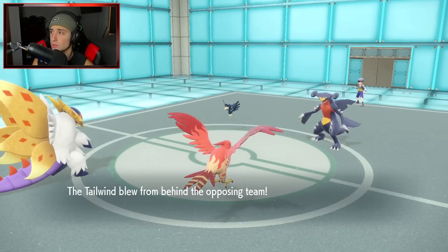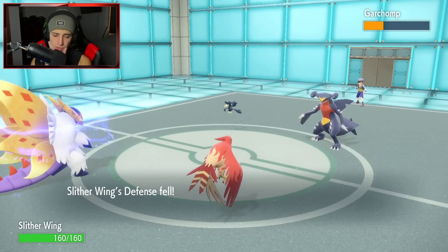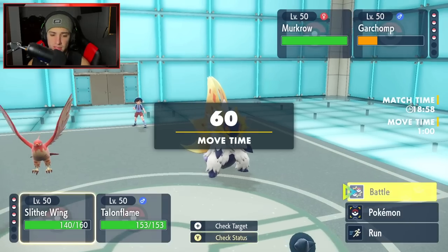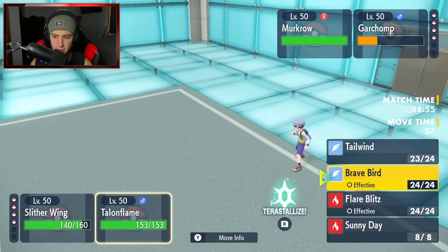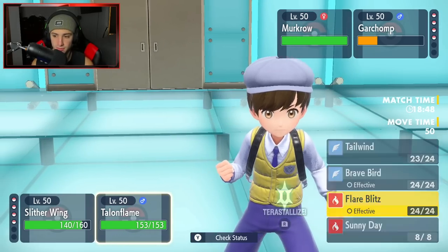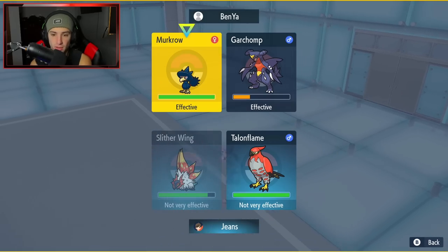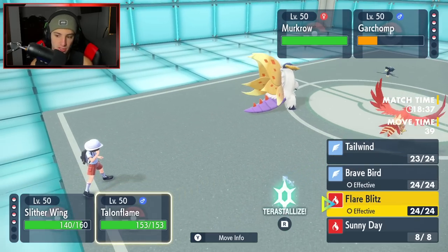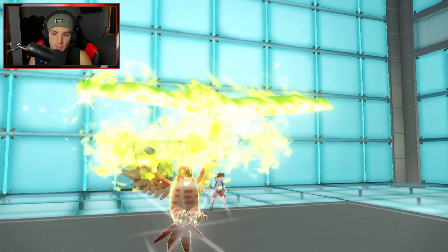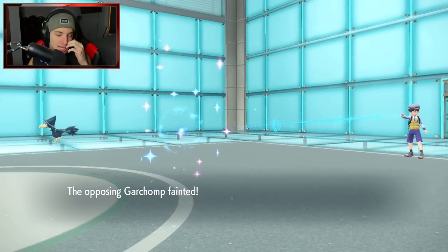I don't mind hitting up this Garchomp with a Close Combat, I really do not. We're going to see matching Tailwinds. I thought he was going into a Ghost-type move — that's fine by me. Close Combat flying here, chipping up some big-time damage. We do have Talonflame which will outspeed. I could swap Slitherwing here if I want to — I might just protect him. We outspeed Garchomp, so I'm not worried about it. I can drop it with Brave Bird all day. I'm just going to go into another Close Combat and start chipping up on things, having Slitherwing do work.